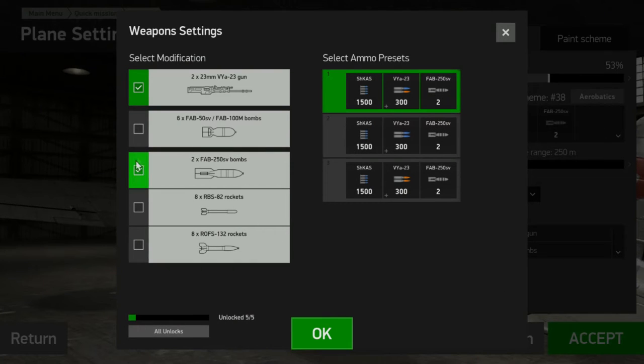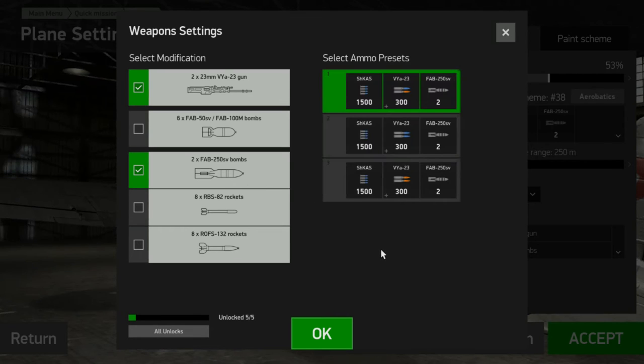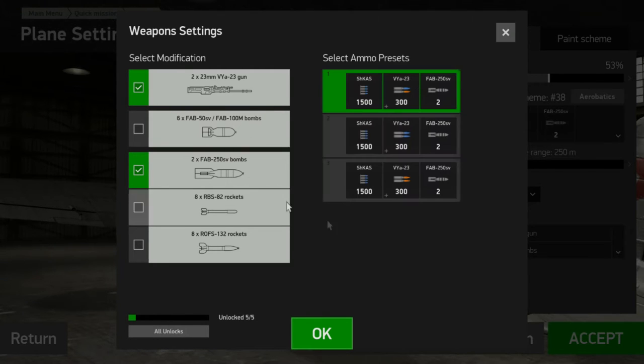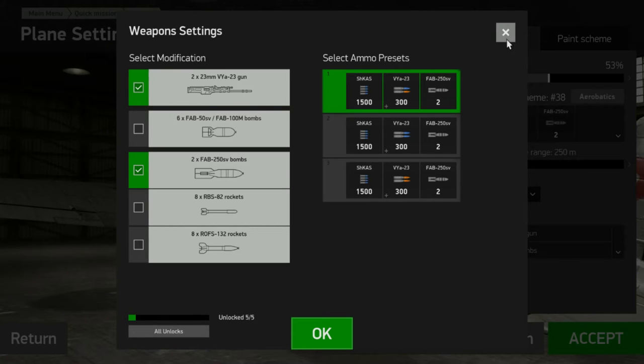Let's look at our bomb load. For this, I'm going to just bring two 250s. I would suggest not going below 250 if you can when you're beginning, as it is kind of hard to aim. But if you do end up using smaller bombs, definitely make sure to drop those in pairs, as pretty much anything below a 250kg bomb, you need a direct hit to kill something that's not a soft target.